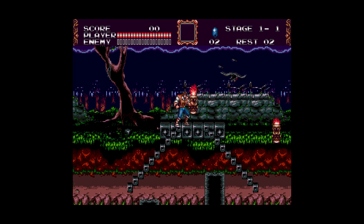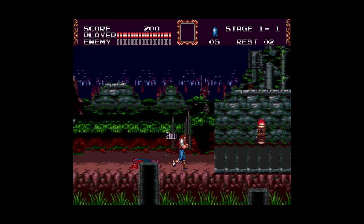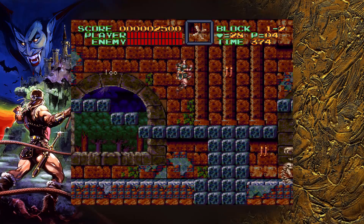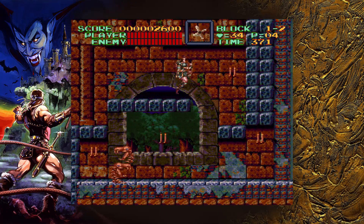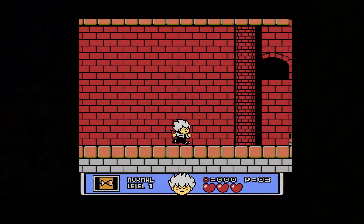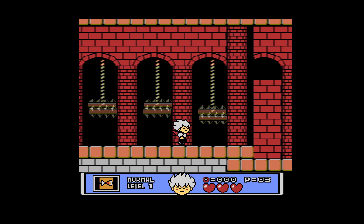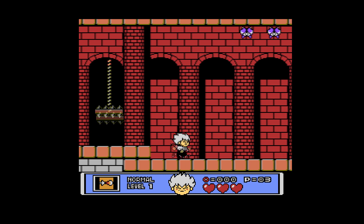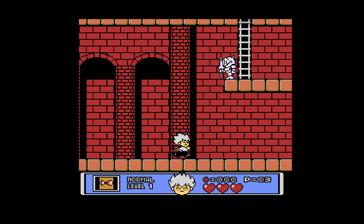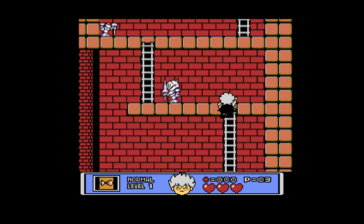M2 did a pretty damn solid job on the emulation, with the sound and visuals both being faithful to the original sources. Some of these represent the very best gaming available at the time of their release. Even the Game Boy games retain a surprising amount of playability. The 16-bit entries are my favorite, with both Super Castlevania IV and Castlevania Bloodlines easily in my top favorites of that generation. Kid Dracula is a fun little romp through NES-era gameplay, though it doesn't feel like a Castlevania game in the slightest. I do appreciate its inclusion, and I certainly would never look down on a former Japanese-only game being converted to English in 2019.